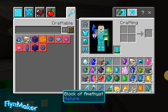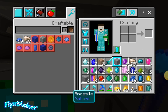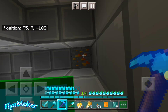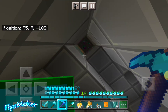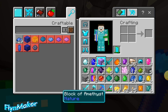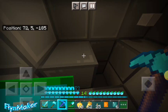Bye bye amethyst blocks. Get out cobblestone. Bye andesite, bye cobbled andesite. Amber! Let's grab it. Oh there's even more. How am I gonna get there? I know I said I didn't need cobblestone, but it's not the case this time.